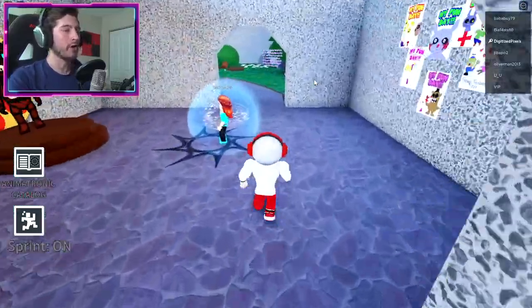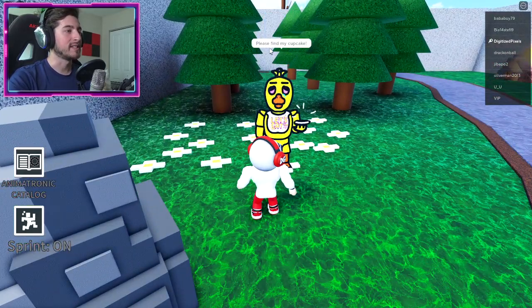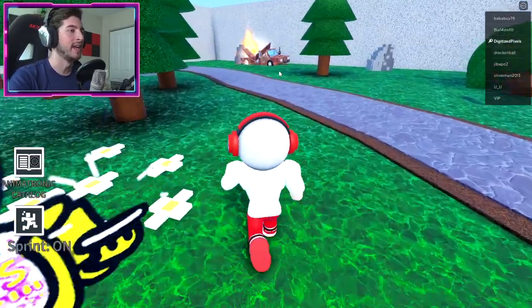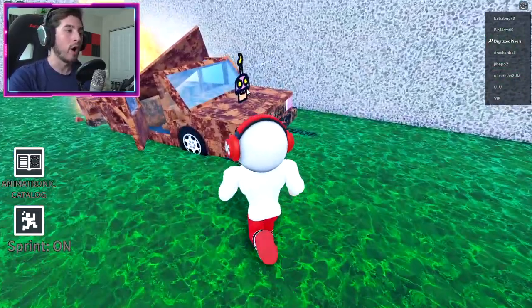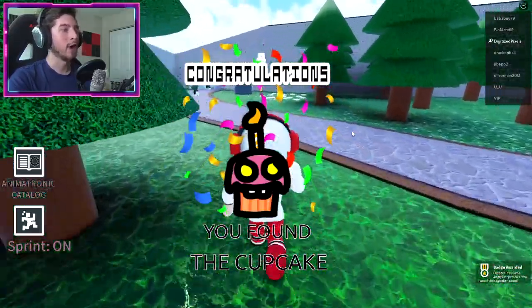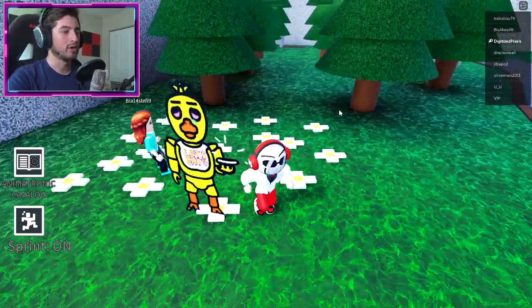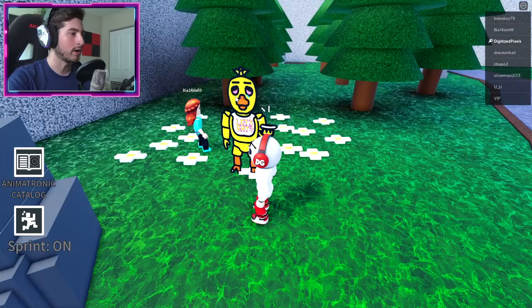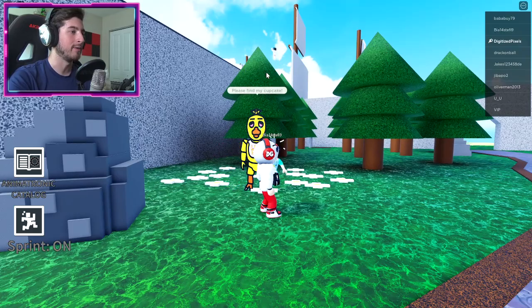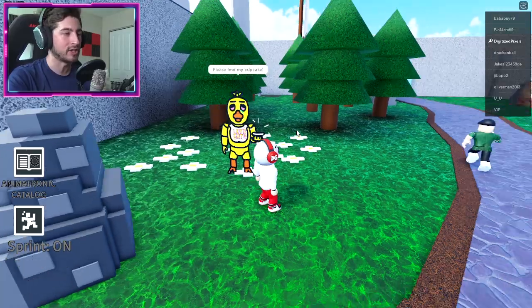Next up is going to be Chica, right here. It says 'Please find my cupcake.' It's over here by the car, so go ahead — this will also give you the cupcake that you need. So if you go back to her again and talk to her one more time, there we go, we got Chica.